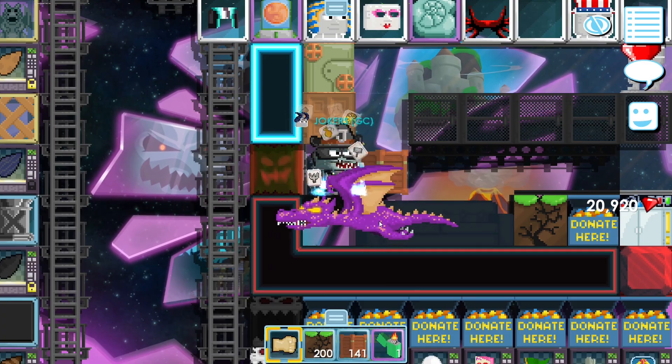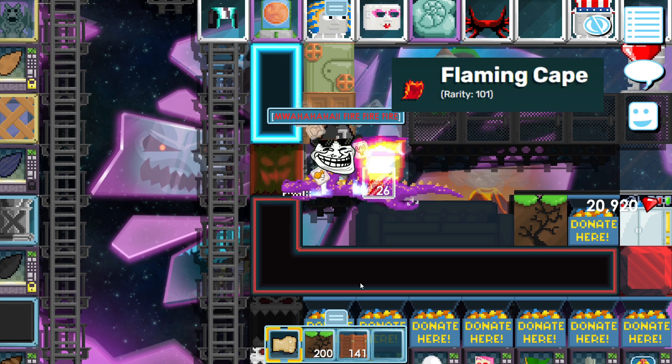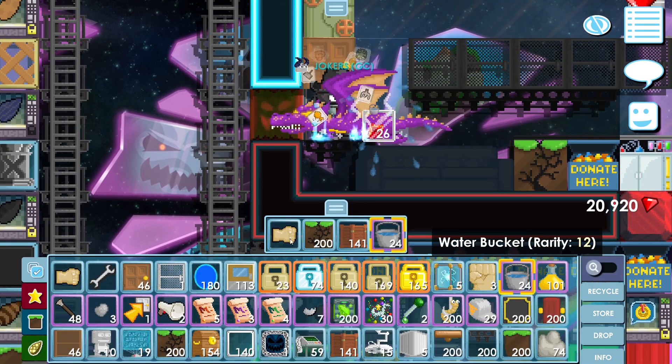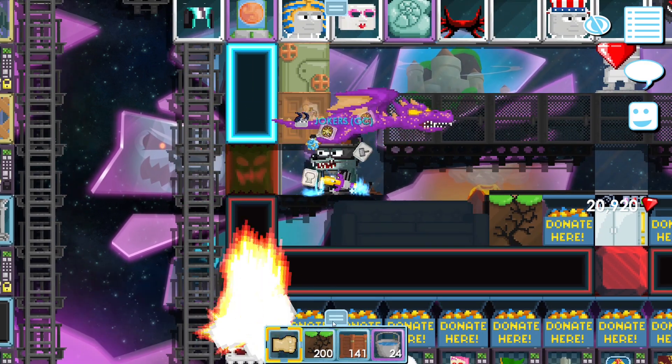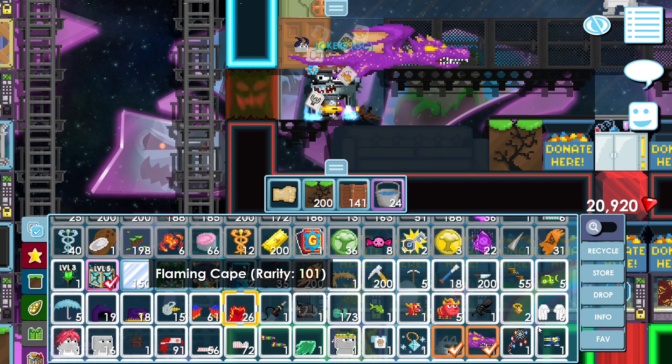After that you close that box, put the highly compost on it, put fire in the box, and then you put water there. And there you have 26 flaming capes.